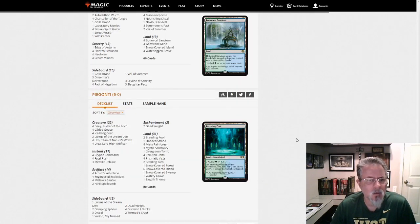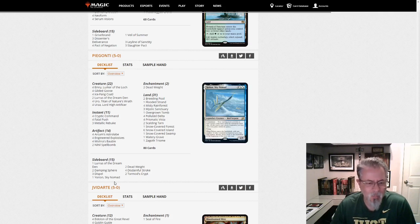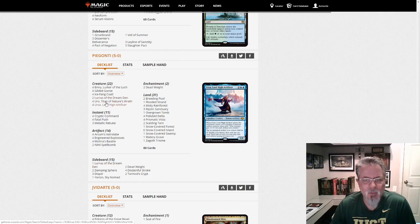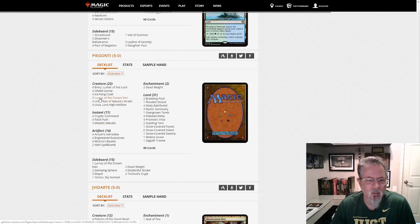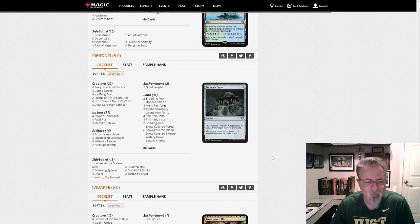The last one I want to look at is from Pygonti. This is a Yorion deck, but it's also got Lurrus in the sideboard and two Lurrus in the main. I don't think it's ever able to use Lurrus as a companion, but it's interesting to have them in the main. The synergy between Lurrus and Mishra's Bauble is well-known — kind of the scourge of Modern right now, and to some extent Legacy. Having these two working together — I found that a very interesting combination.